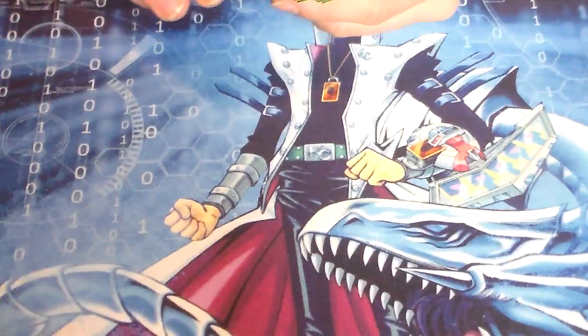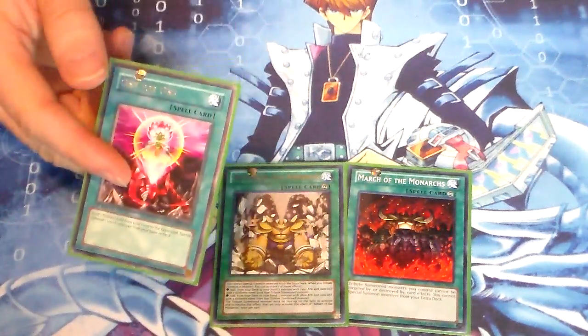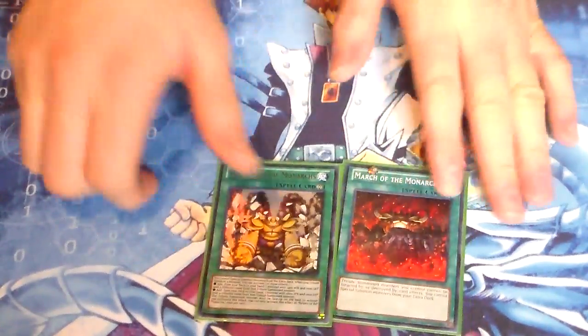This deck is very straightforward. For some one-offs, I run one March and one Return of the Monarchs. I do like Return of the Monarchs — it really comes in handy. I've thought about running two March and one Return, or maybe dropping the One-for-One for another March. I'm still debating those possibilities. Return is very good — it helps you search out and thin your deck after you tribute. March is such a good card. Ever since I saw it in action, even back when a friend was using Frognarchs when it came out of Cosmo Blazer, I was just like, 'wow.' May bump it up to two.